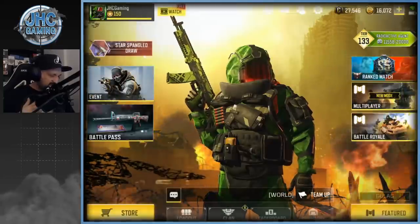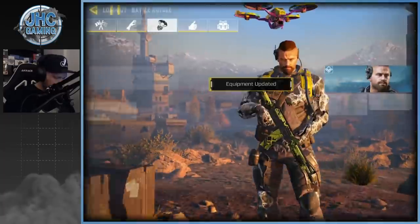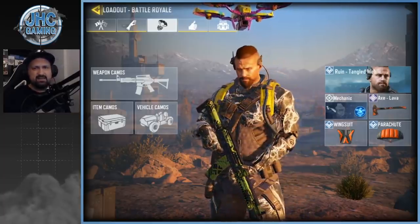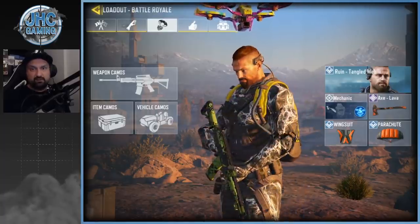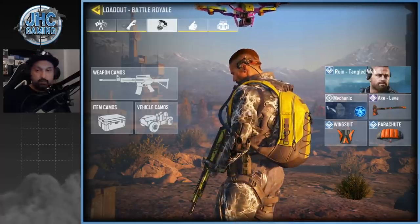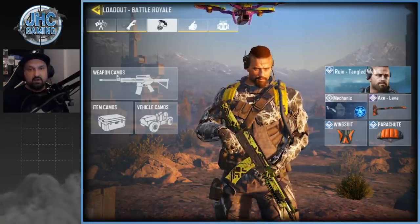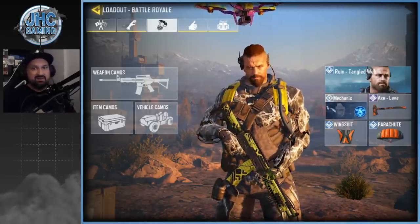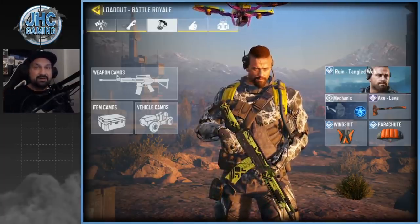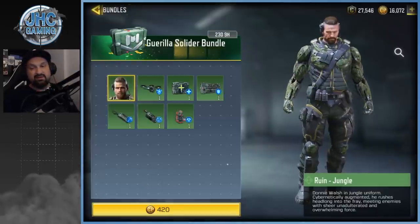The only thing I question is their decision to release it now. They just gave us pretty much the same skin in blue — the Ruined Tangled Web — this season through grind events, a free skin you don't have to pay for. And it's pretty much the same thing; if I remove the backpack it's the same equipment, the same gadgets on the soldier and everything. They should have released the green skin before giving us the blue skin for free — they would have made more money and sold more of these bundles. But things are done now.